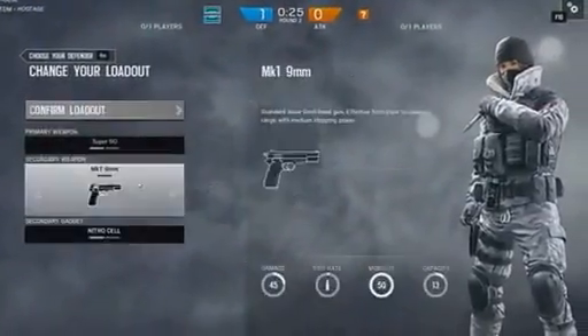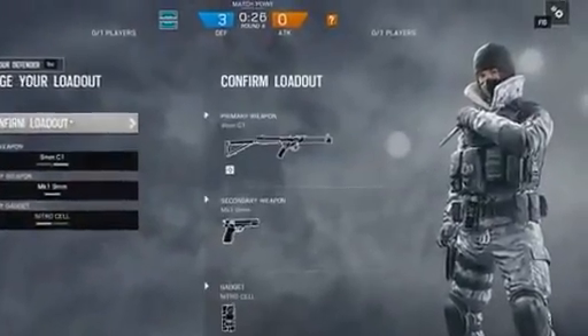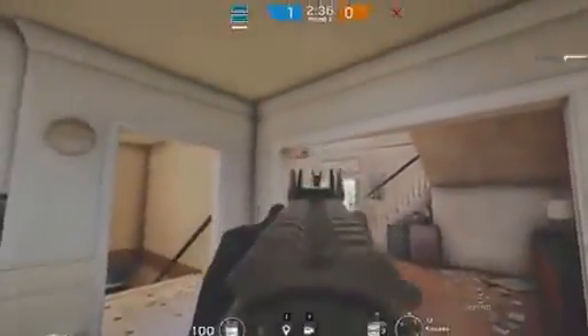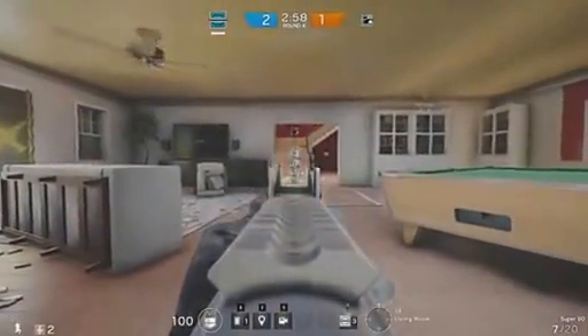So what are the new operators like? Well, they're both Canadian JTF-2 operators, so they're pretty used to the cold — which is pretty useful when you're called Frost. Frost is a defensive operator and comes equipped either with a Super 90 shotgun or a 9mm C1 submachine gun. The shotgun is actually really powerful — maybe even the strongest one in the game. It seemed a little overpowered, especially at range, as it has a surprising range to it, so you want to be careful if you're attacking.